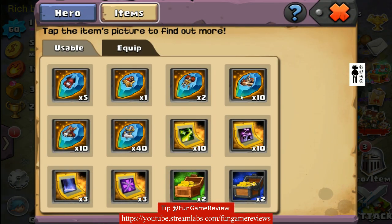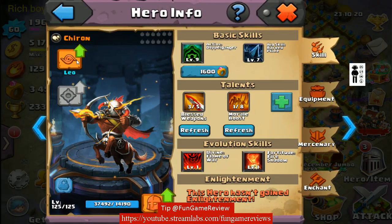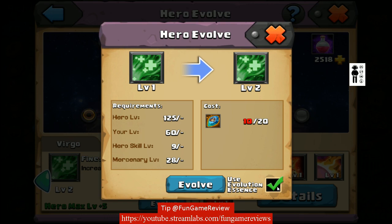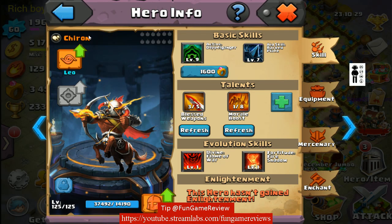You could probably use Chiron — you can probably get something free. It might cost too much though. You need 20 — that's why you haven't done it. But if it's cheap enough for you, I would definitely go ahead and do that.